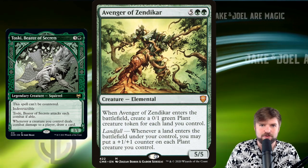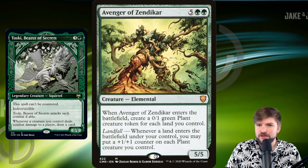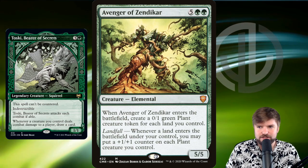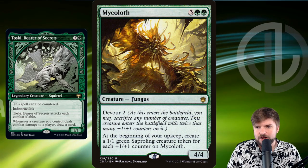The OG right here: Avenger of Zendikar enters the battlefield, you get a plant for each land you control, and every time you drop a new land, each plant gets a +1/+1 counter put on it. That's ridiculous. Avenger of Zendikar is exactly what we want to be going with this strategy.